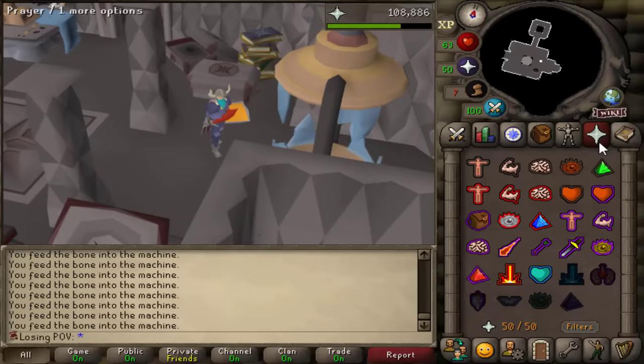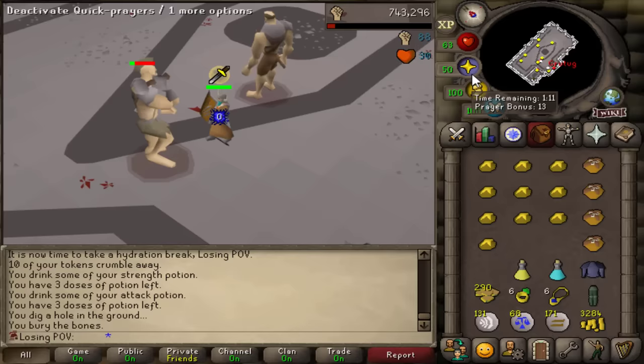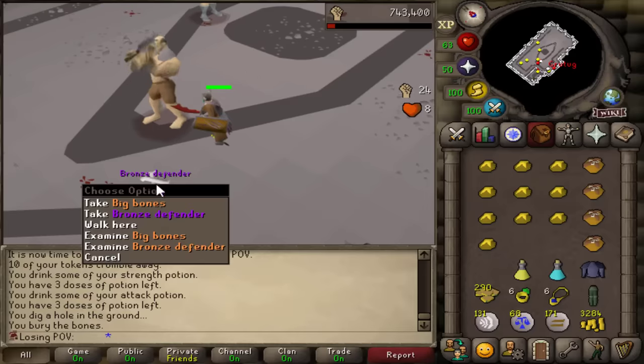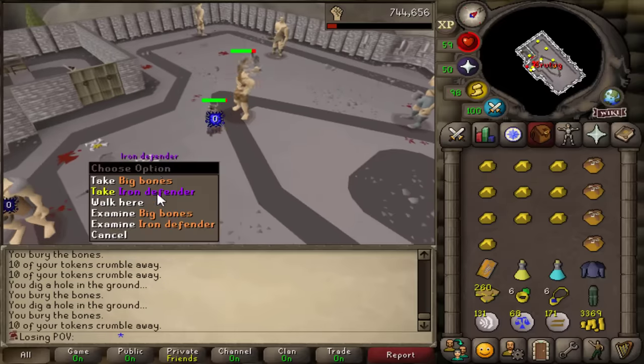I think I'm gonna get myself all the way to 70 prayer just by AFKing at the Ammonite Crabs, so this is gonna be great. I still don't have any prayer potions on this account, so I need to preserve my prayer during this defender grind to be in here as long as possible.